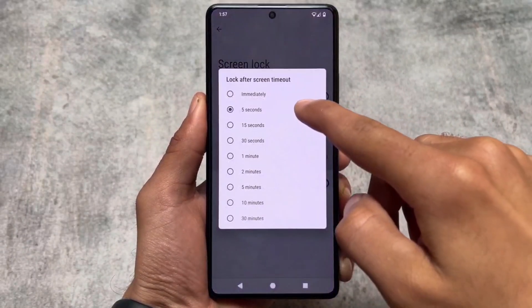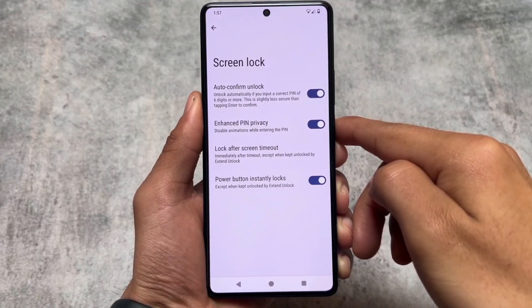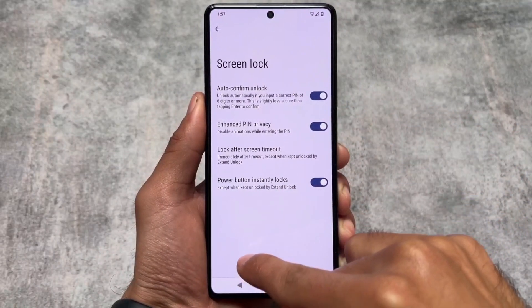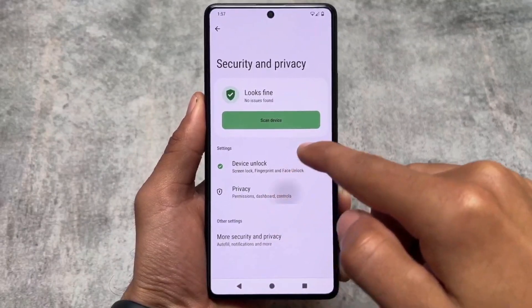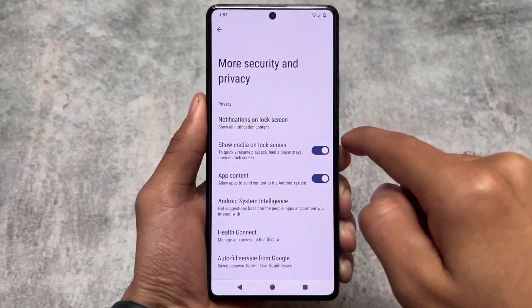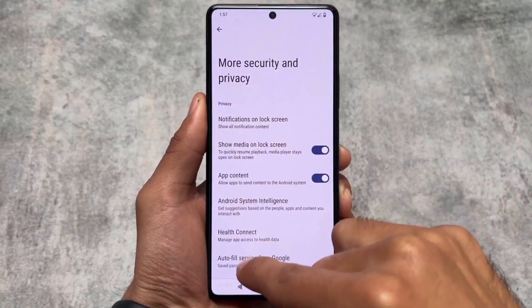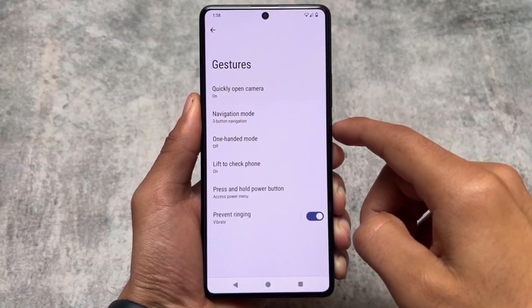In the security and privacy section, some features are missing. For example, you have the same options in screen lock and enhanced pin privacy, but the scramble layout is missing. Similarly, there is no app lock, even though many custom ROMs are already giving you an app locker pre-installed. So if you use app locker, this custom ROM is not for you.